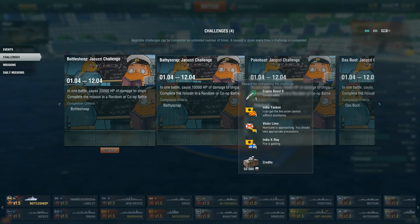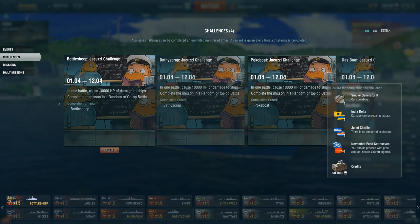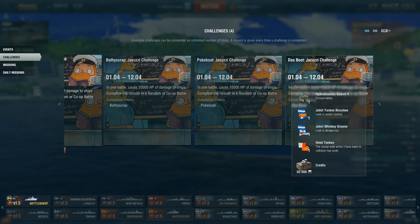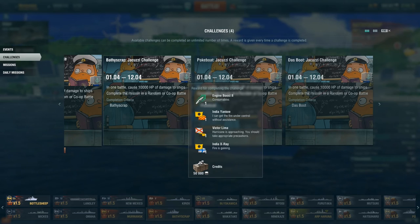With Batsy Scrap you get engine boost level 2. There are also some flags given — three flags with a quantity of 1, and some credits. With Pokebot you can get a smoke generator for your destroyers, and with Dustboot you can get Hydroacoustic Search level 2 as well. These are repeatable missions you can do as many times as you want until the 12th — a really nice opportunity to raise those level 2 consumables.